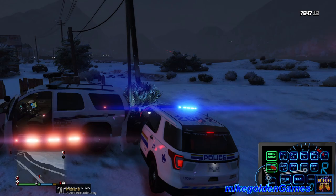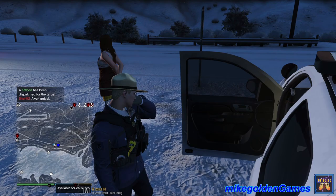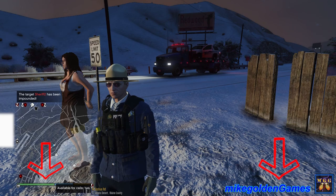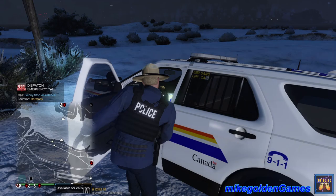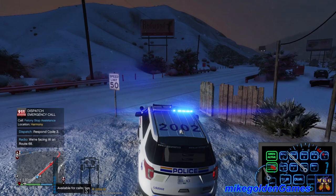Let's get out here — we need to get the vehicle she stole towed. There's the transport unit. I really hope you guys are enjoying the episode — let me know what you think in the comments below, maybe consider subscribing. The vehicle has been picked up and they're taking her. Felony stop in Harmony — hold on, that's right down there. We'll respond to that code three, heading west on Route 68.